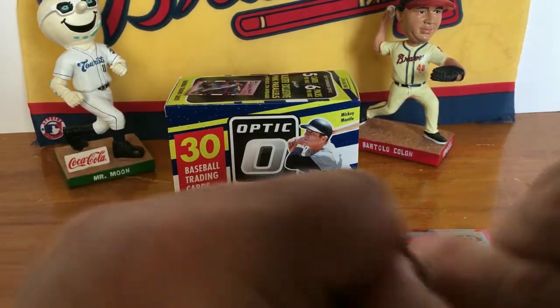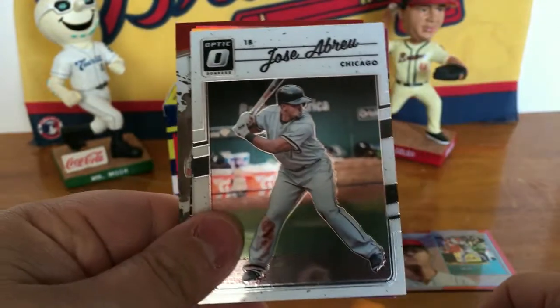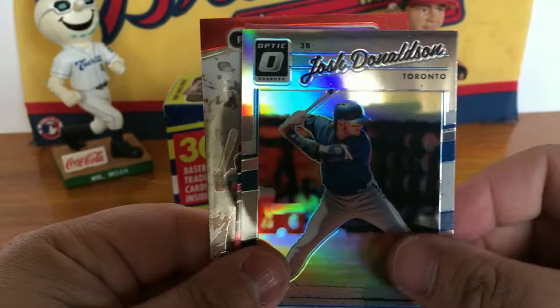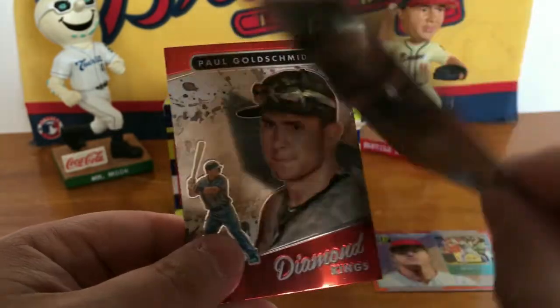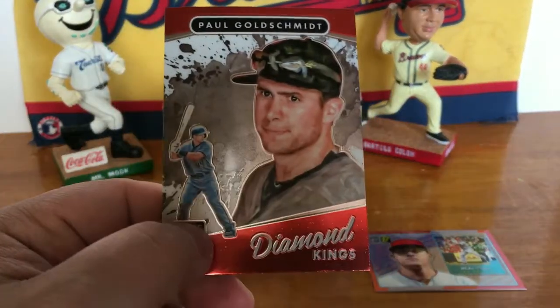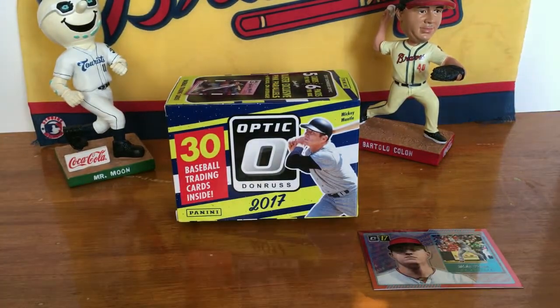Next pack — pack three — we got Andrew McCutchen, Jose Abreu, Josh Donaldson, got a Ronaldo Lopez pink, not numbered, and a Paul Goldschmidt. Got three more packs left.